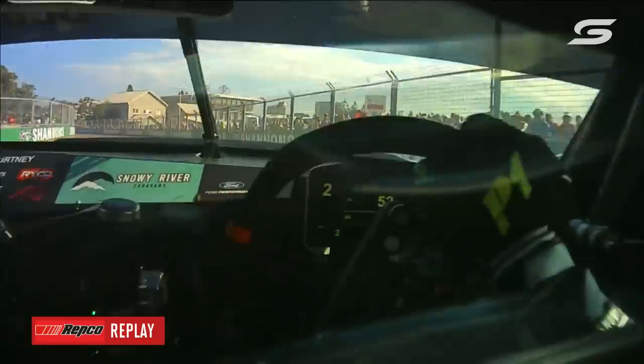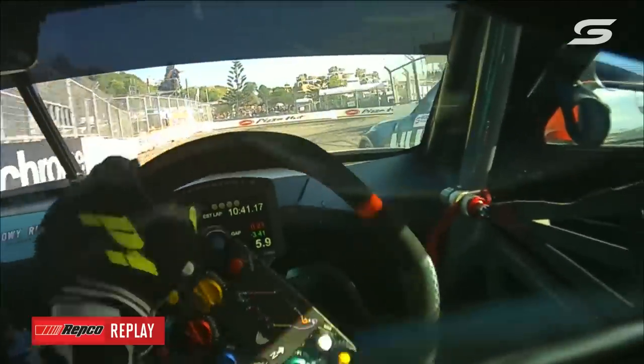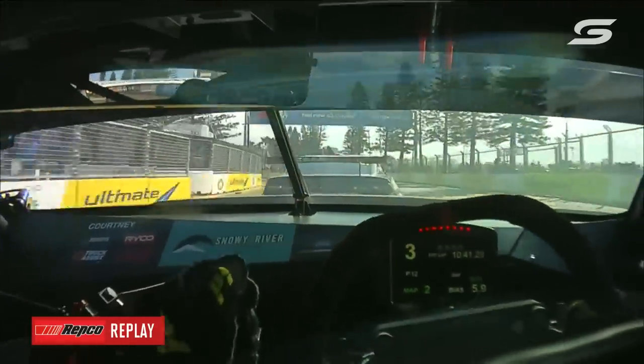Alistair McVein's just told David Reynolds to use the radio button on the steering wheel, not the paddle, hoping that he's got comms with him. This is the view from James Courtney's car of that replay. This is Turn 12 — she's lively on the exit of the corner there, with a lot of opposite lock in second gear.